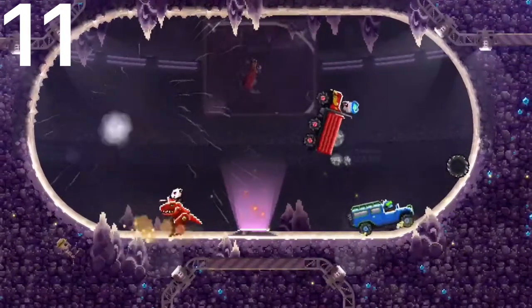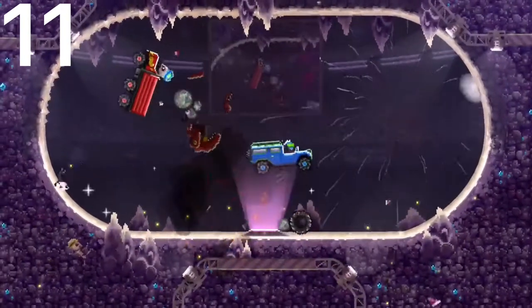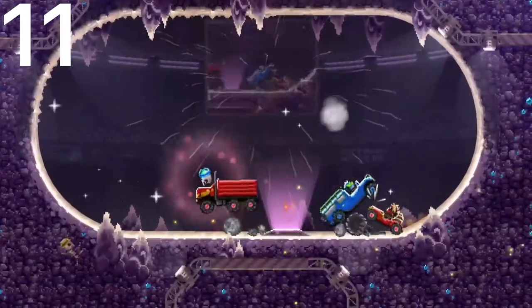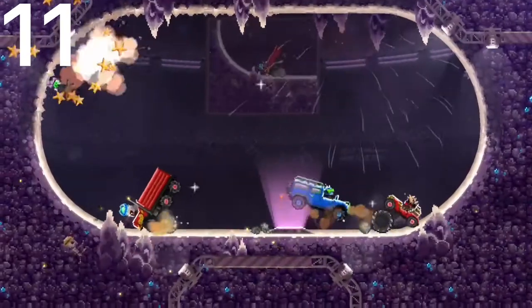At number 11, we have the Off-Road Truck. This car is a little lower to the ground and it can pull a good wheelie. It has better front protection than those past few cars. And really good back protection as well.